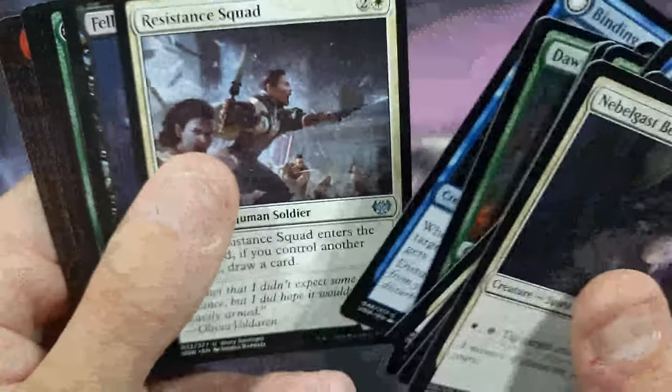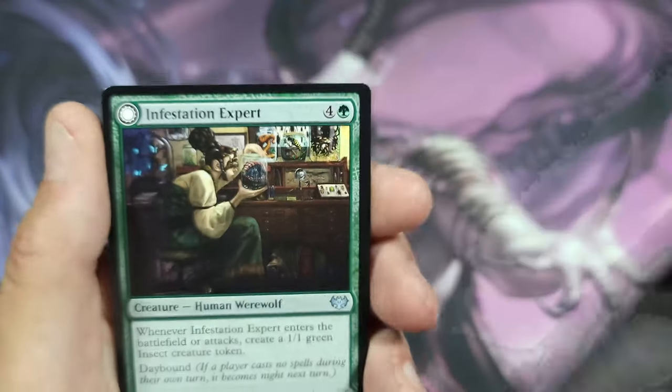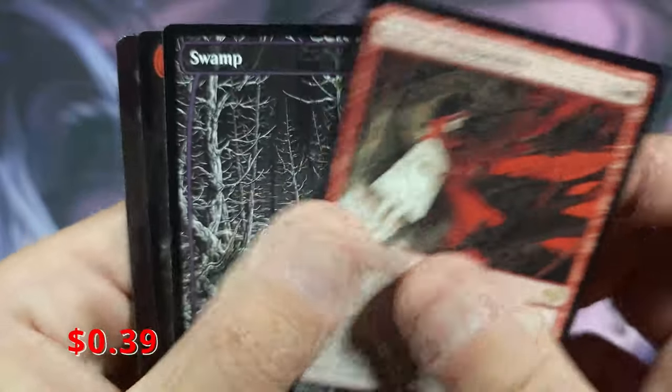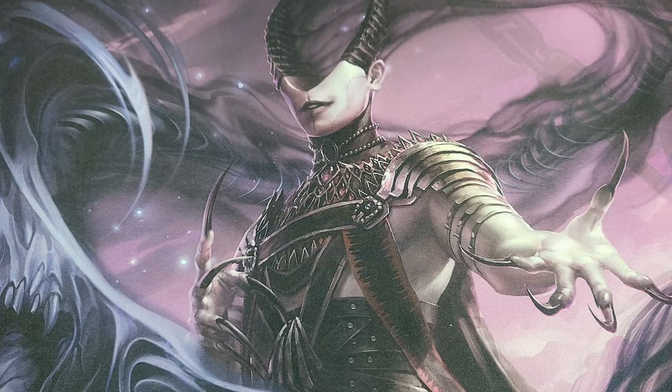Oh hey, there's one of our showcases we want to get! We've got Resistant Squad, Fell Stinger, Infestation Expert, and Curse of Hospitality — what crap. Sorry, but we all know Curse of Hospitality isn't that good.